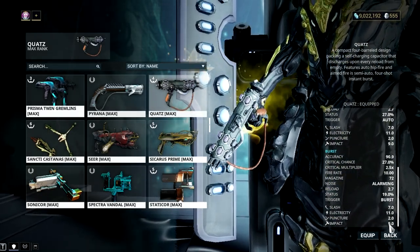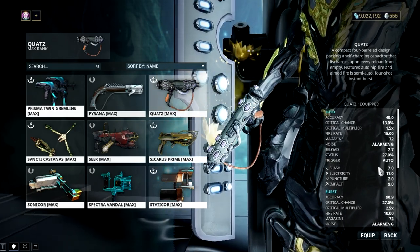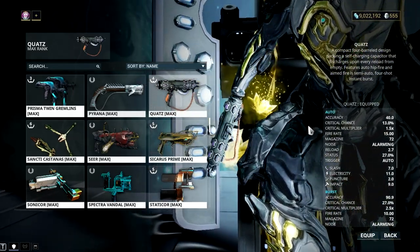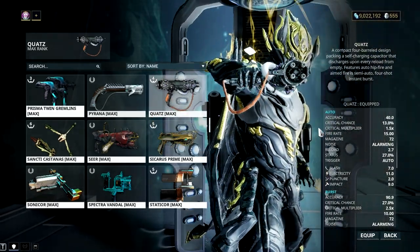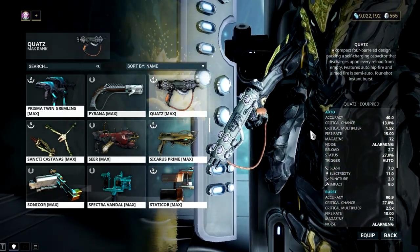Its reload speed is really slow which will be problematic for most Tenno. The reload animation may be fancy but when it comes to efficiency, that cool animation will be bothersome. Also, the fire rate may be a pro for this gun, but it's also a con because the faster you fire, the more bullets you spend.